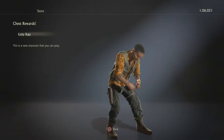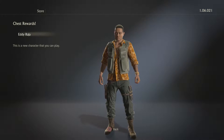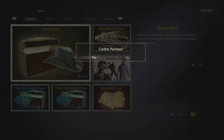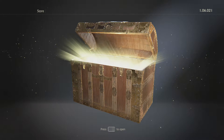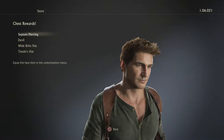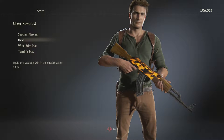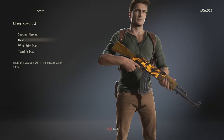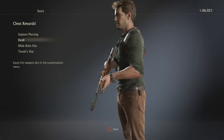Eddie Raja — oh yeah, he's from Uncharted 1. Septum piercing — oh god. Oh, that's sick because it's like animated. That's awesome, I like that a lot.